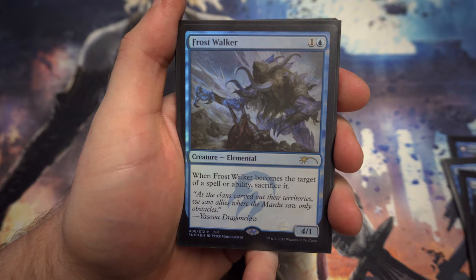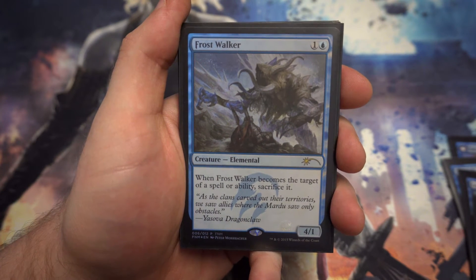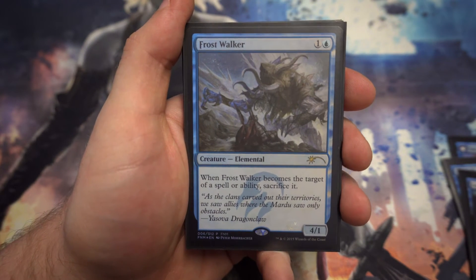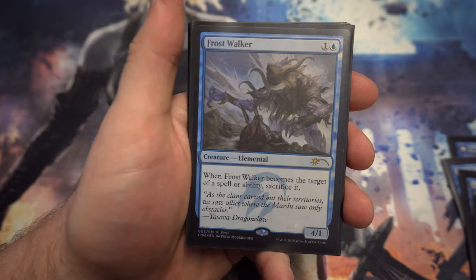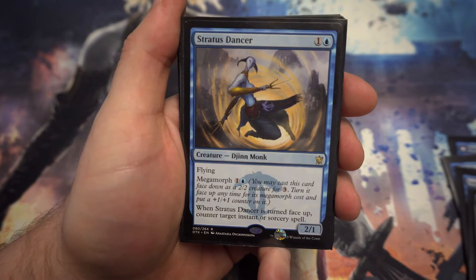Next up we've got Frost Walker — another little aggressive card in blue that might not be expected. For one and a blue you've got a 4/1; when it becomes the target of a spell or ability, sacrifice it. If you can get this out turn two and swing on turn three before they have anything to defend with, it could be quite nice.